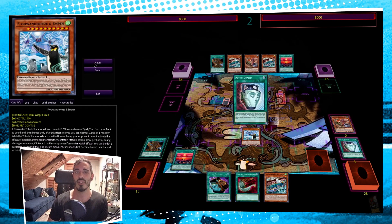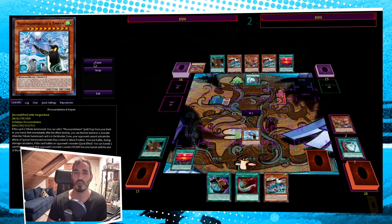So we pull the Duality off the top with Unexplored Winds. Unfortunately the Duality flips weren't that great. We'll just grab a Prosperity for next turn, set Dreaming Town, and pass. Our opponent is going to fire off Pot of Duality, revealing to us that we are in the mirror. They will grab the Raigeki.